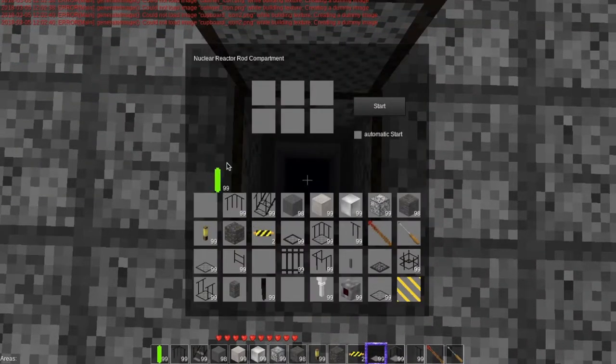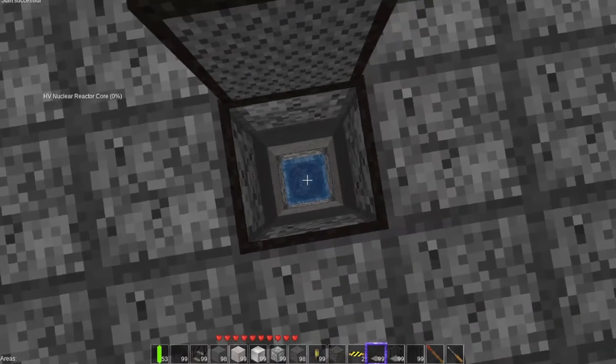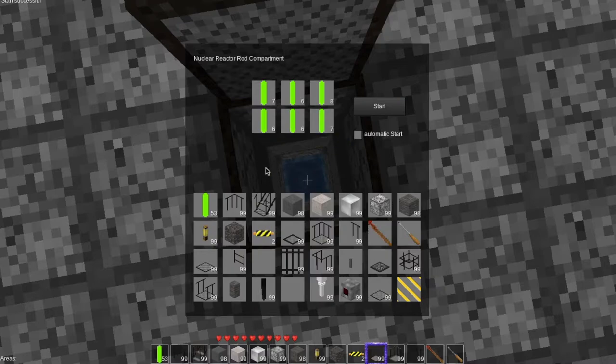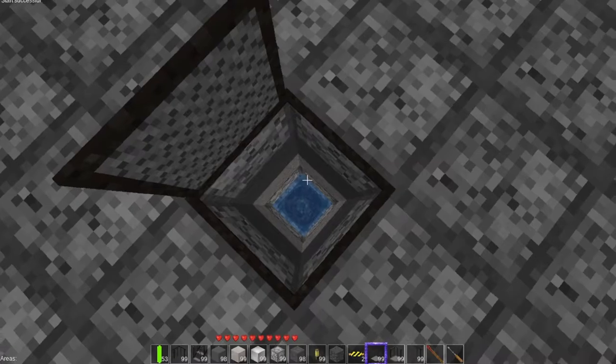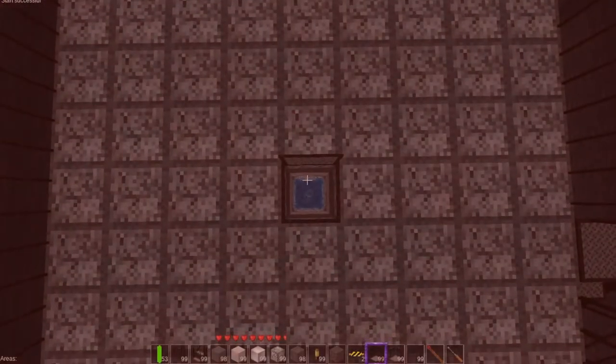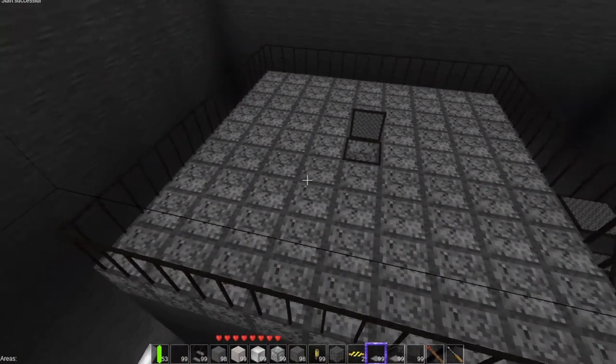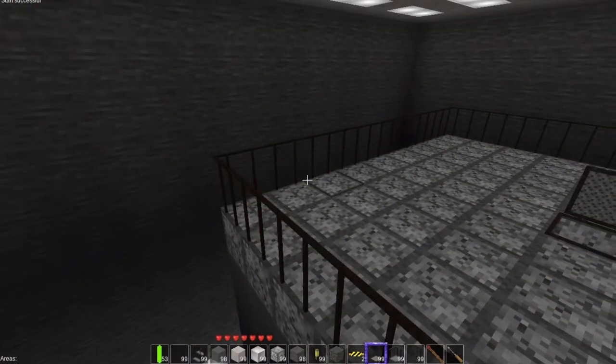Right click on the reactor core. We are going to put in the uranium fuel. It started — nuclear reactor core at zero percent. Why am I at zero? Oh, uranium fuel — there we go. It's hurting me. Why is it showing zero? Ouch! I was standing in the water — you see what I meant. Holy cow, what is going on? Okay, it's successful.